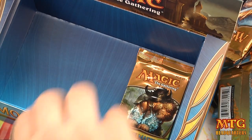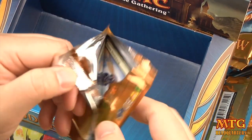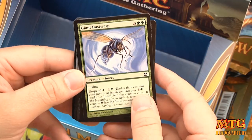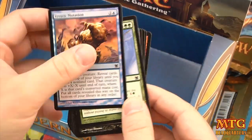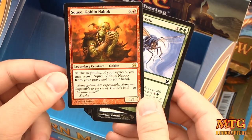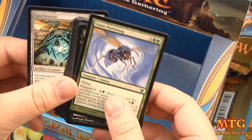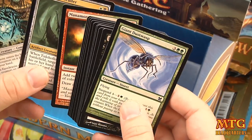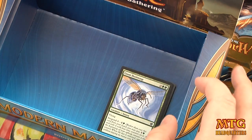Last pack — all aboard value town, can we finish strong? Goblin token, foil Erratic Mutation, and our rare is Squee, Goblin Nabob. Uncommons: Epochal Site, Manamorphosis, and Tidehollow Sculler.